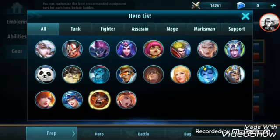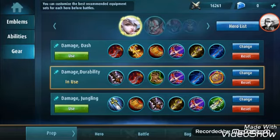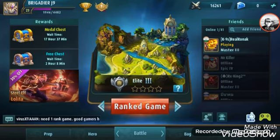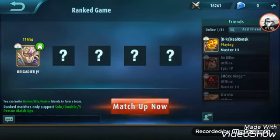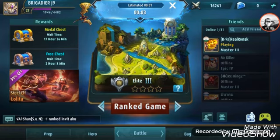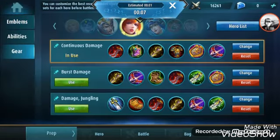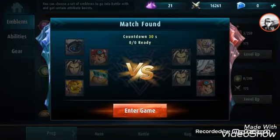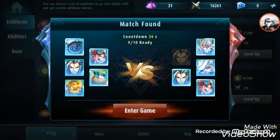But for assassins and marksmen, like Mia and Fanny, it's different. I'm starting a game to show you a demo. You also need to upgrade the tank emblem — I'll show you a quick demo.